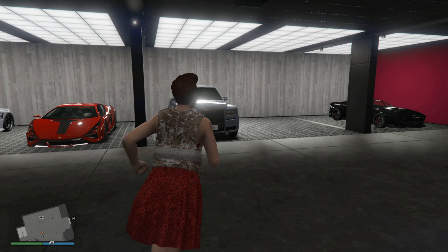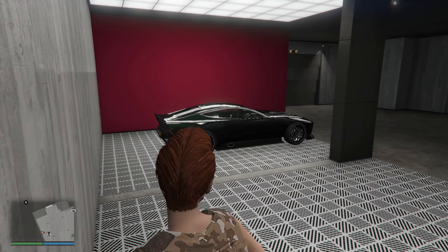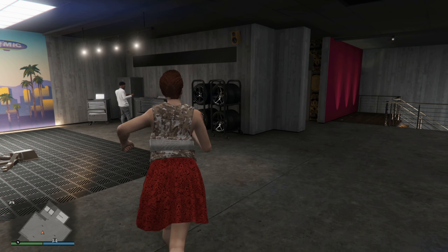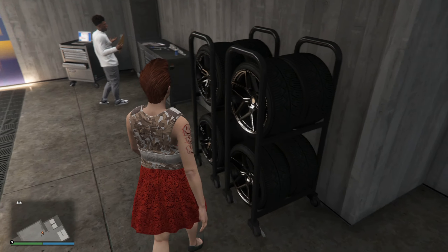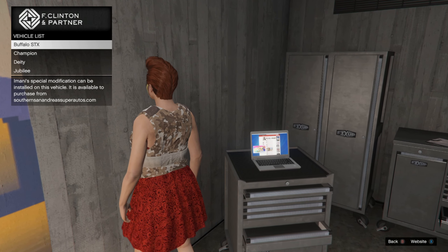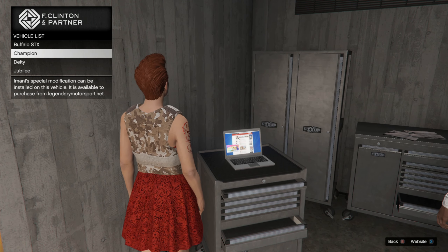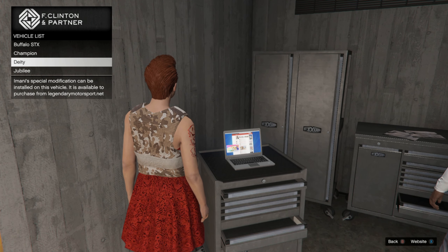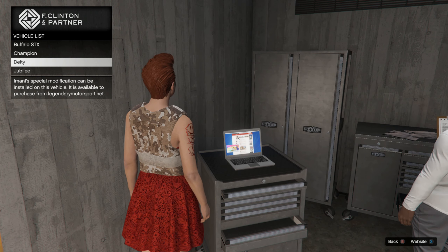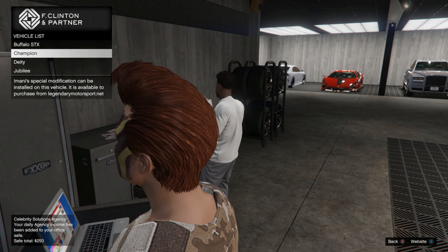As you can see we're on the negative-one floor. These are Franklin's vehicles. There's also the Enos - the car you will be using in missions if you don't have a custom car. If you're wondering which cars are customizable in this shop, go to the computer and press the right d-pad. You can see the Buffalo STX, the Champion from Legendary, the DT, and the Ghibli - these four cars can be added with special modifications.